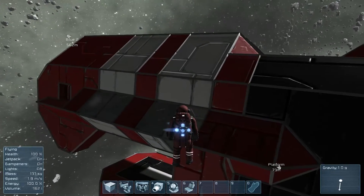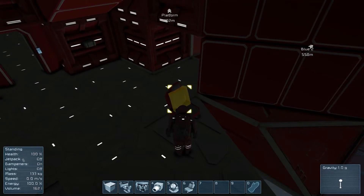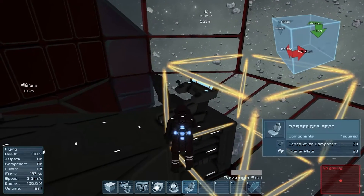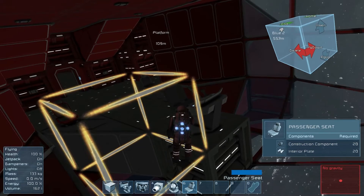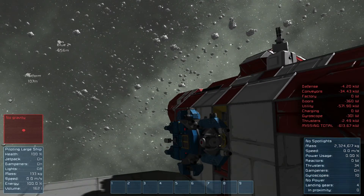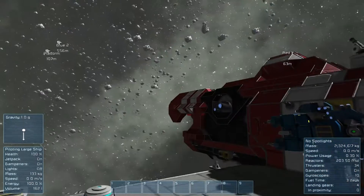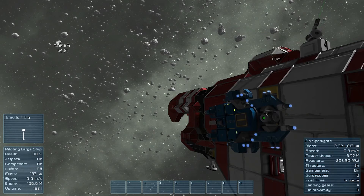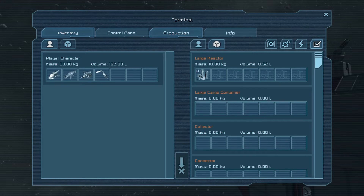Oh, look — they put passenger seats on there. And you can paint them! I forgot to mention that. You can paint the chairs, which is awesome. You can't paint those particular cockpits, but you can paint the other ones. So we're in the large ship now. Because I'm connected to the small one, when I used the small ship to hit Y, it turned the whole thing off. That's interesting.